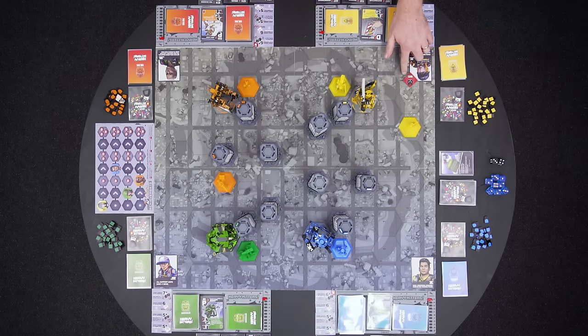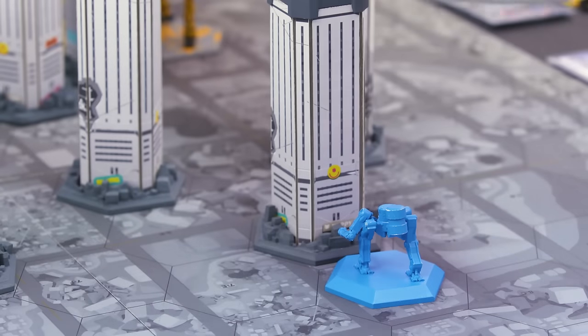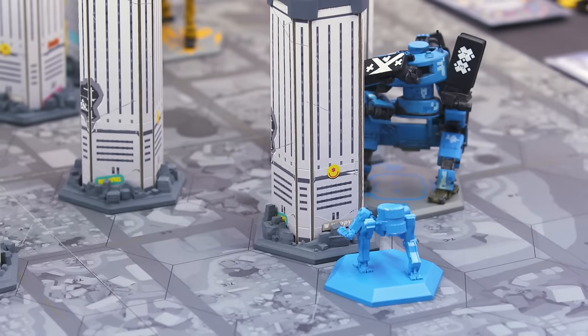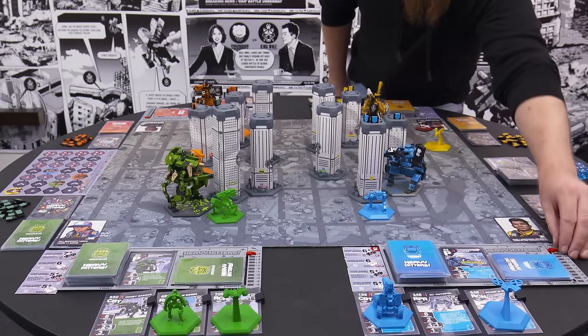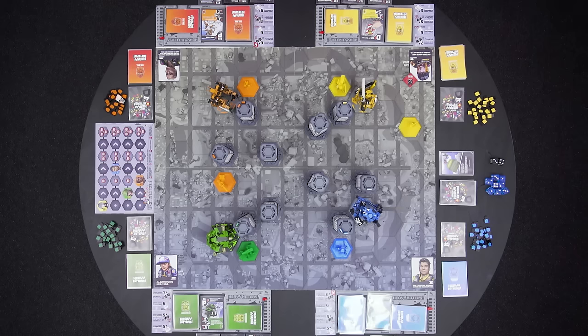Yellow is the glory hound. Yellow doesn't move their heavy hitter. Play proceeds clockwise, with each person playing their heavy hitter, then everyone plays their combat support unit, then each repair unit, followed by each recon, in that order. Not everyone will choose to move, and not everyone will have deployed each support unit, so in those cases just proceed to the next person. Blue moves their heavy hitter three spaces. Players can move their heavy hitters as many spaces as they like, but they have to spend one energy for each hex moved. You can move your heavy hitter through a space occupied by your own faction, but not through other factions.